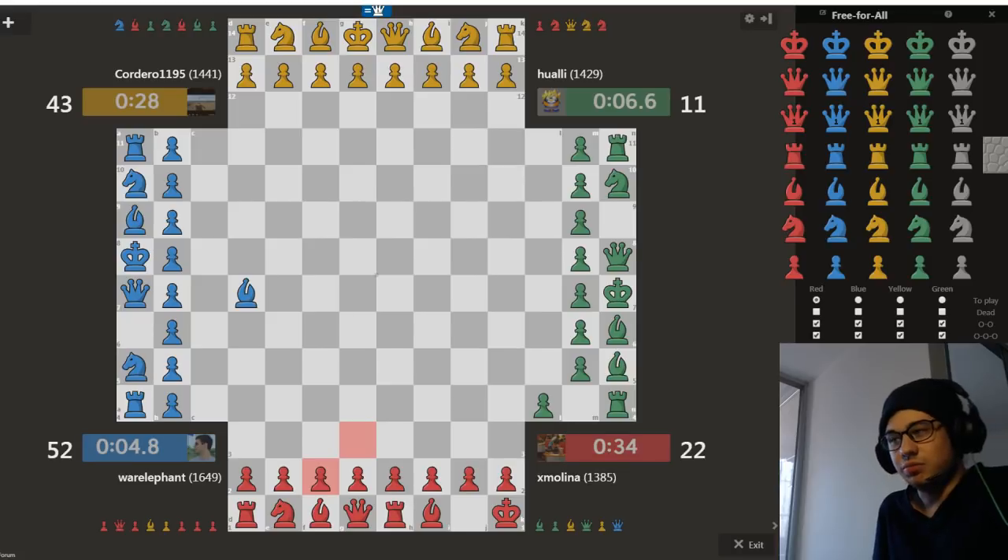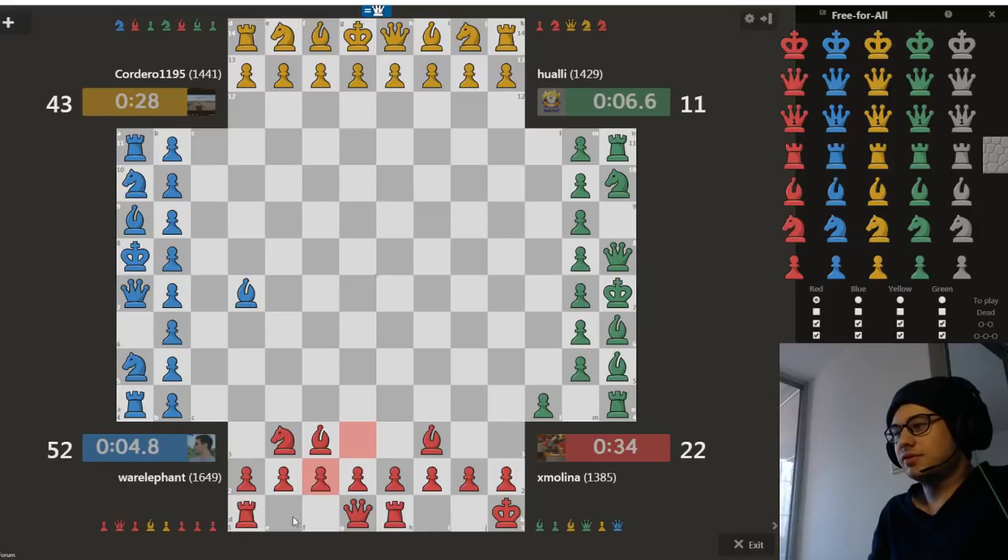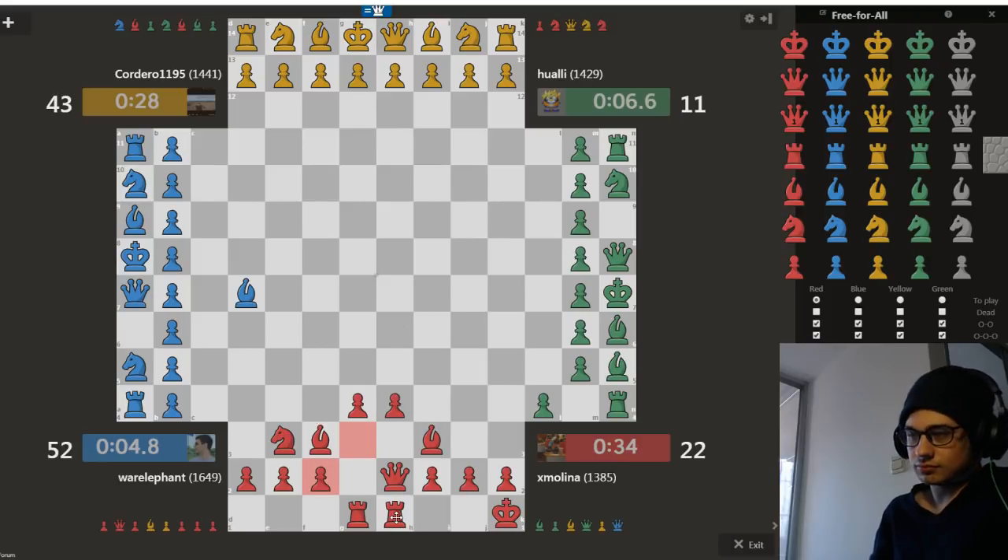Another reason we castle is to improve piece coordination. After castling and moving bishops and knights out, rooks and queens are free to move along the back rank. One of the main reasons to castle in this game is to start moving your central pawns forward and try to promote them, using your rooks as guardians of those pawns while they're being pushed.